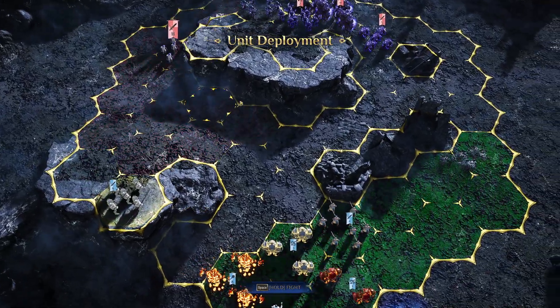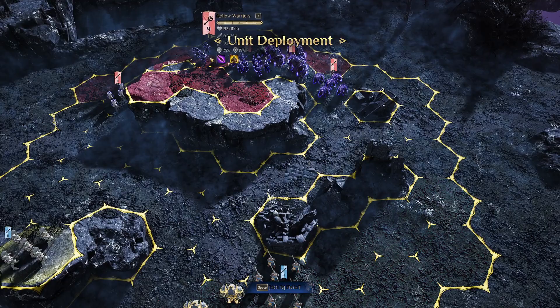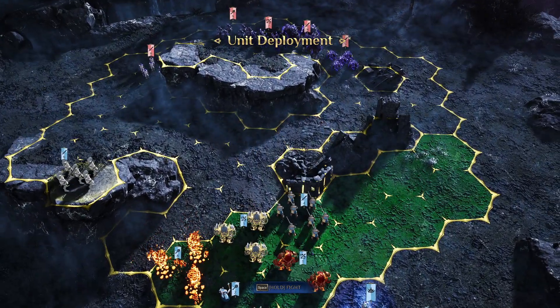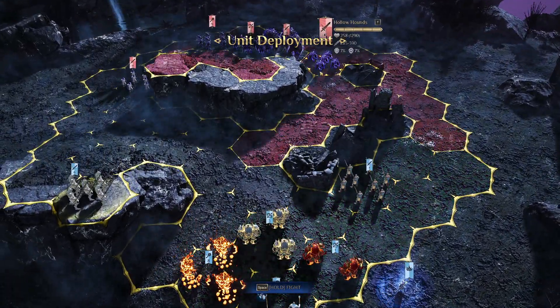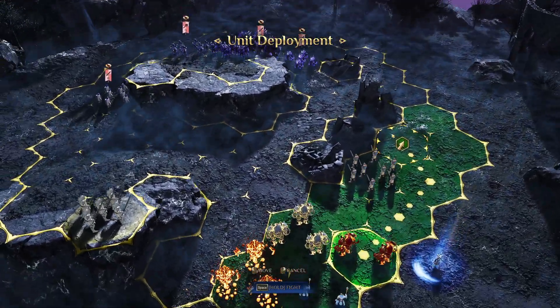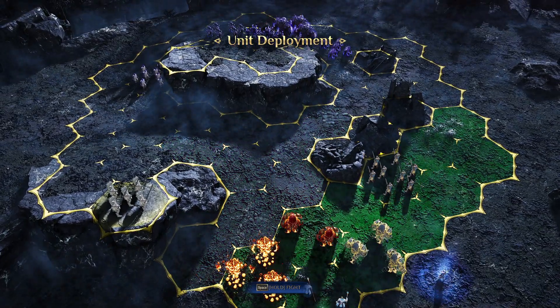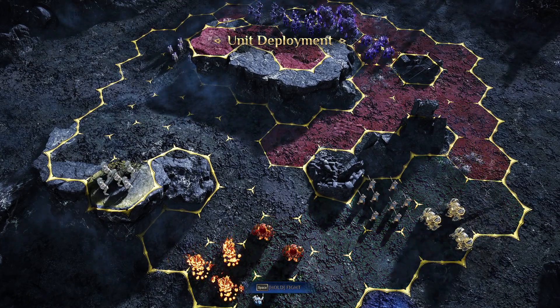We can't actually control the dead knights. So better they taunt the hollow warriors here. We have — you can't reach us. Can we? This seems fine. We can even get a little bit further — nah, not really. That's in range of the dogs.